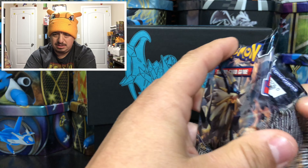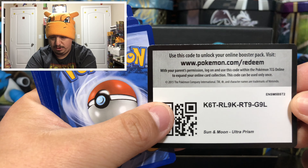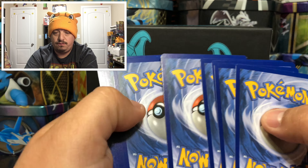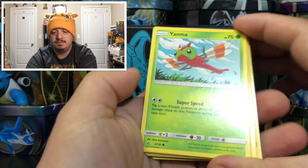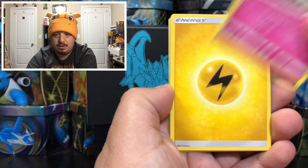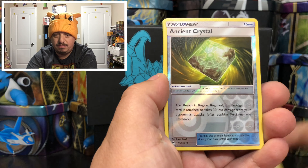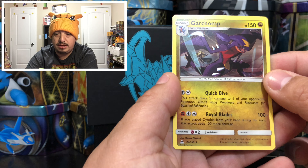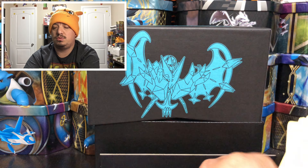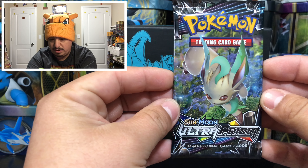Here is the code card for you guys. We have a Yanma, Exeggcute, Sandygast, a Mortal, Lightning Energy, Pokemon Fan Club - I hear there's a Pokemon Fan Club full art so we're hoping for one of those. And here's a Garchomp, that is the rare non-holographic card. So we are zero for two.